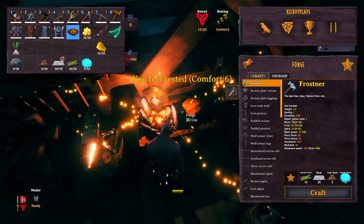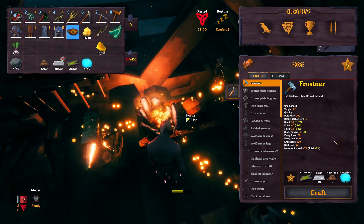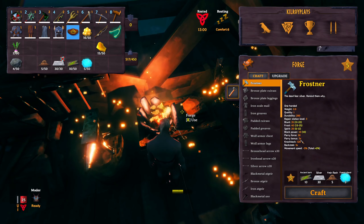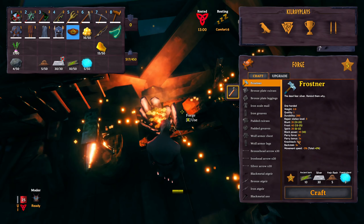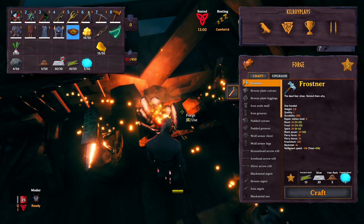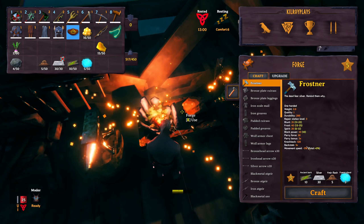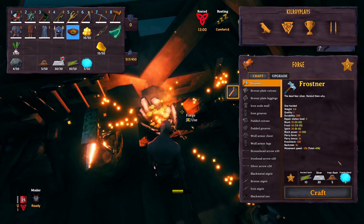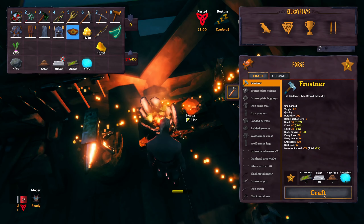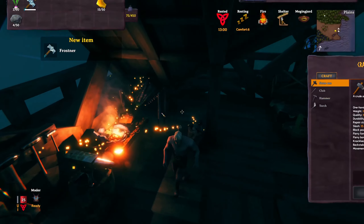Its blunt damage is 35, frost damage is 40, spirit damage 20, block power 10, parry force 30. The parry bonus — basically if you get a shield block with it, it does double damage. Knockback 120, and backstab times 3. The good thing about this is it only takes away 5% of your overall movement speed, which is good in comparison to the iron sledge which was 20%.